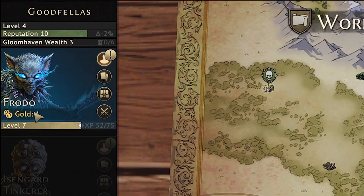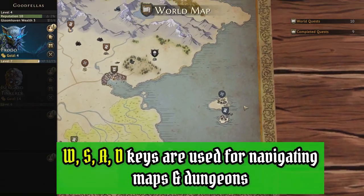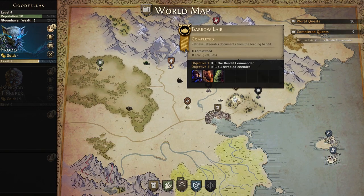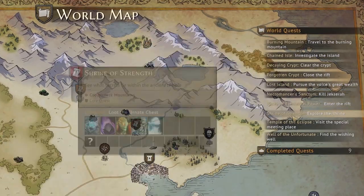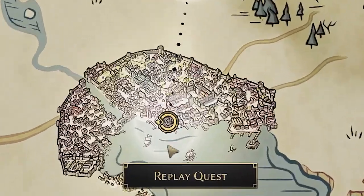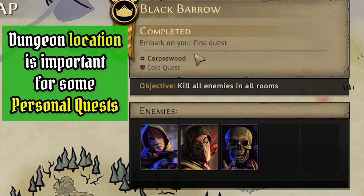Going back to the menu you can see how much gold you have as well as your experience points and how close you are to leveling up. You can scroll across the world map using the W, S, A, and D keys and can select a dungeon by clicking on its icon on the map or by using the drop-down menu on the right hand side, where you can see upcoming dungeons as well as replay dungeons you've already completed. The dungeon breakdown lets you know the name of the dungeon and the geographic location — this is important because certain personal quests require completing missions in different parts of the map.